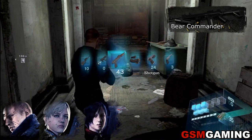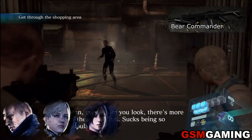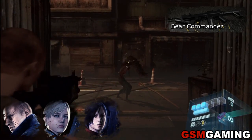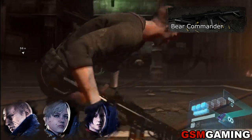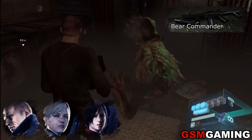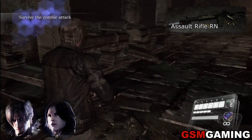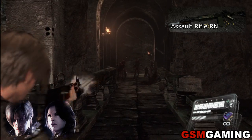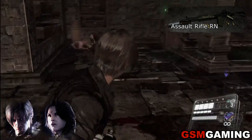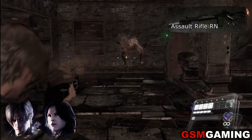The second Assault Rifle is the Bear Commander — it can be used by Jake, Sherry, or Ada. It's a very strong gun and it does have a Grenade Launcher attached, but if you use the Grenade Launcher the kills will not count as Bear Commander kills, and they will not count as Grenade Launcher kills either, so beware of that. The Bear Commander takes down BOWs in one flip. The third and my personal favorite Assault Rifle is the Assault Rifle RN, which can be used by Leon and Helena. It has a Bayonet attached, but unfortunately Bayonet kills count as melee kills, not Assault Rifle RN kills. The Assault Rifle RN is very powerful, just hard to aim with like all Assault Rifles.